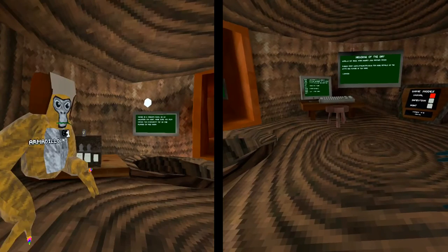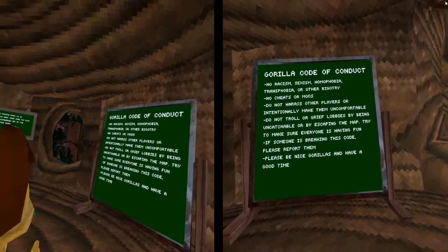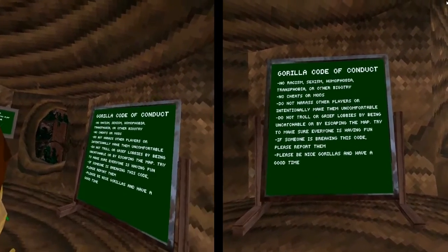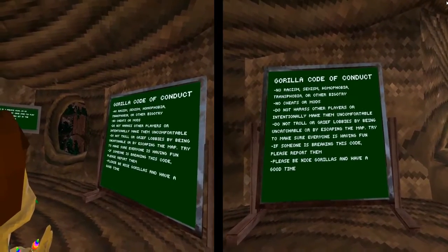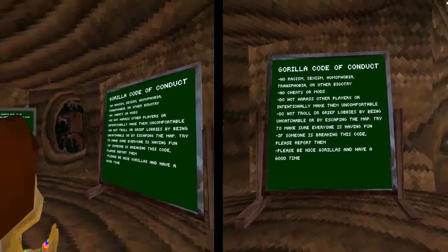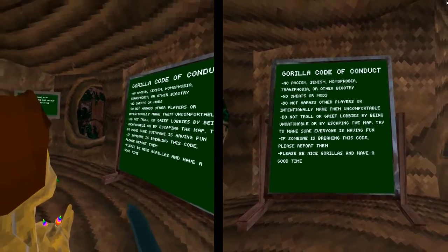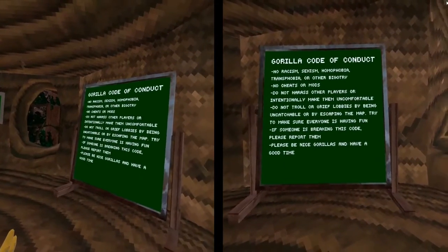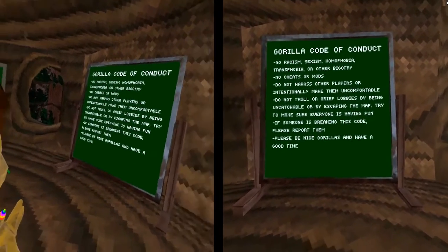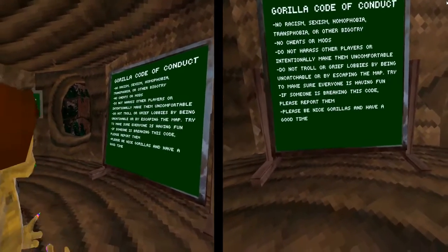The guerrilla code of conduct: no racism, sexism, homophobia, transphobia, or other bigotry — don't be a bigot, be nice to everybody. No cheats or mods. Do not harass other players or intentionally make them uncomfortable. Do not troll or grief lobbies by being uncatchable — you guys that are really good, remember this — or by escaping the map. Try to make sure everyone is having fun. If someone is breaking the code, please report them. Please be nice, guerrillas, and have a good time.